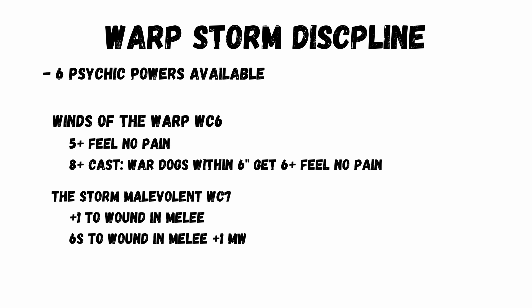Probably the best two psychic powers available: Winds of the Warp at warp charge 6 gives a knight a 5+ feel no pain, and on a cast of 8 or more nearby War Dogs also get a 6+ feel no pain. And Storm Malevolent at warp charge 7 gives plus 1 to wound in melee.